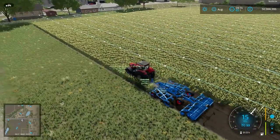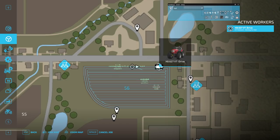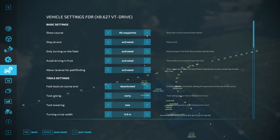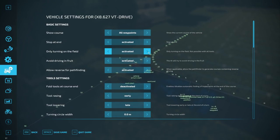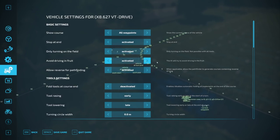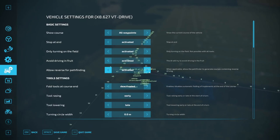What about all the settings for this vehicle? Escape again — I have selected this vehicle, so the settings here come up. This is vehicle settings. Show course — you can see it in the background already — is directly saved, no pressing a key like in FS19; it will all be taken directly. Turning on the field: yes, we want that. Avoid fruit: I think for cultivator it's not really used. Low reverse pathfinding is disabled for towed implements anyway.